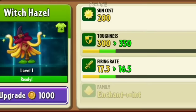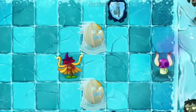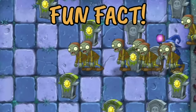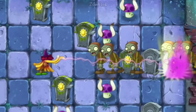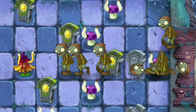Witch Hazel is a wizard-like plant that can transform zombies into Puffshroom and Fumeshroom when at level 7. Fun fact: she always prioritizes the Wizard Zombie. When she transforms a zombie into a Puffshroom and your Puffshroom is boosted, the transformed Puffshroom will activate its plant food effect.